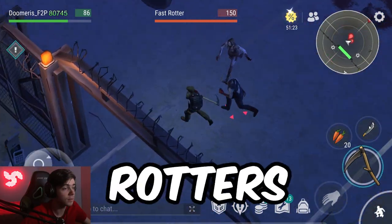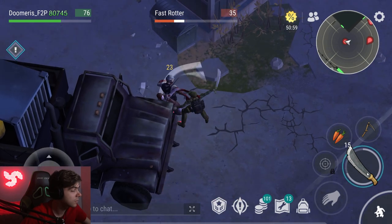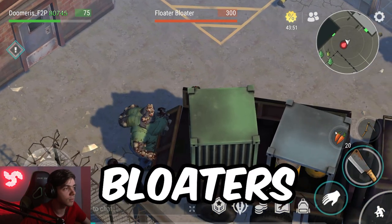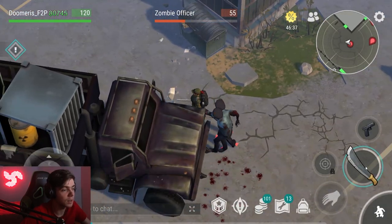Transport Up Enemies: Fast Rotters now have armor and 150 HP, and are harder to kill. Floater Bloaters have 300 HP and are also harder to kill. Transport Up Enemies also heal more when they hit you.